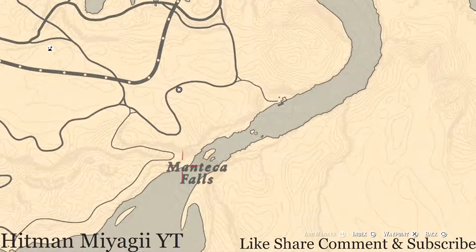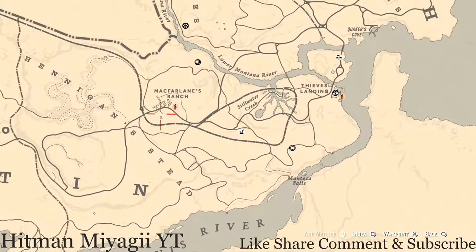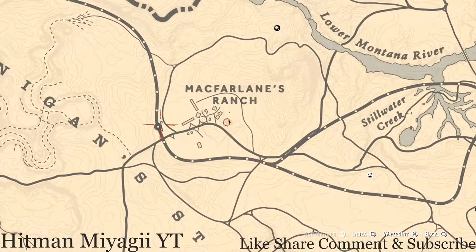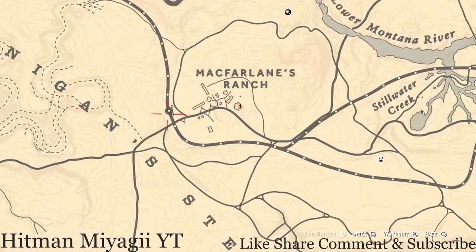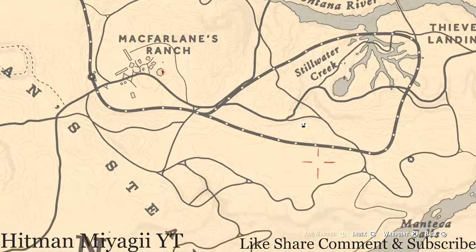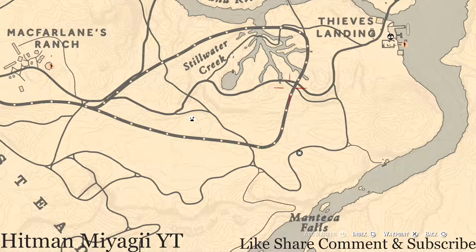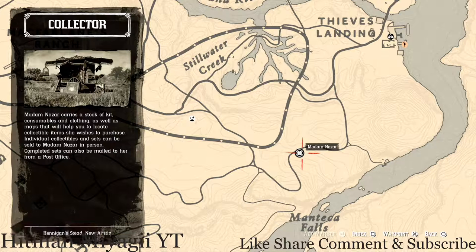First things first, let's get to Madame Nazara's location. Today she's right down here near McFarland's Ranch, closer to Thieves' Landing, Steelwater Creek, and Manteca Falls. The closest fast travel is McFarland's Ranch, so fast travel there and run down the train tracks until you get to her location — do not keep going once you hit that little bend at the end.